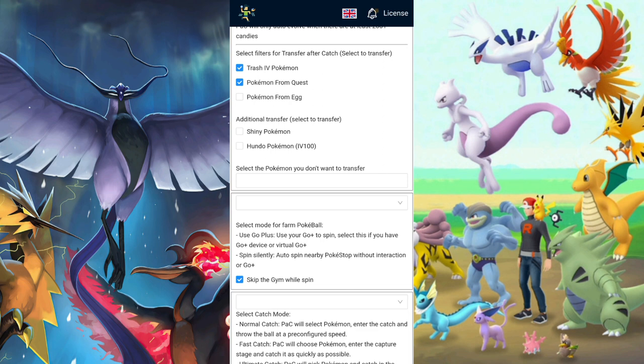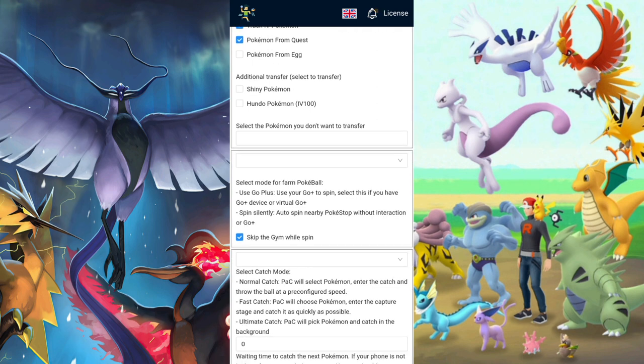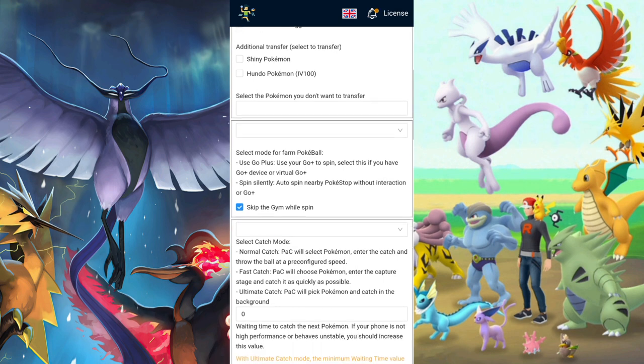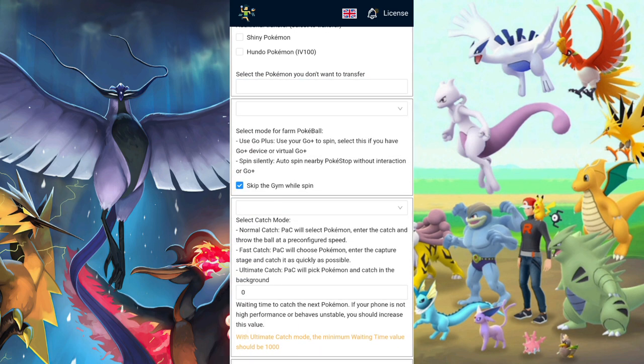You have the filters, which control what you want the bot to transfer. I always use these two: trash IV Pokemon and Pokemon from quests. Keep in mind, if you're looking for a Pokemon from a quest that you really want, be careful with that option. You also have the egg filter — same deal, be careful. You can also transfer shinies or hundos, though I don't know why you would want to, but those options are there.